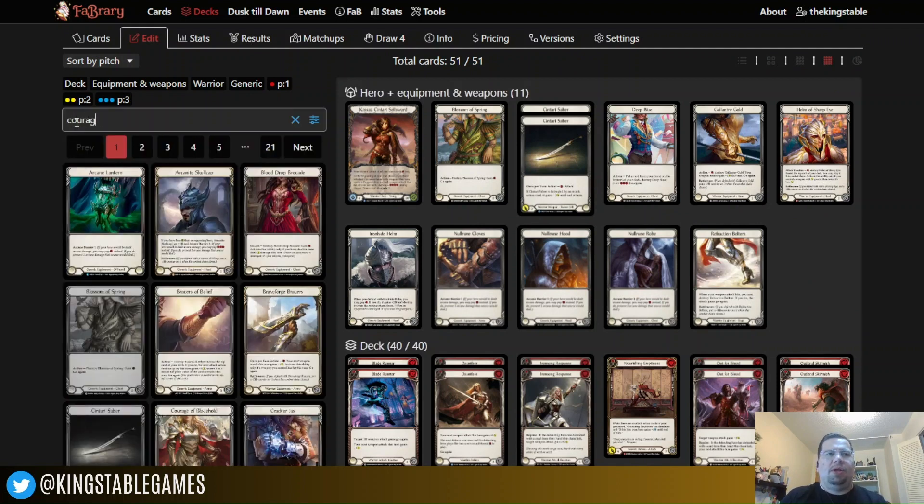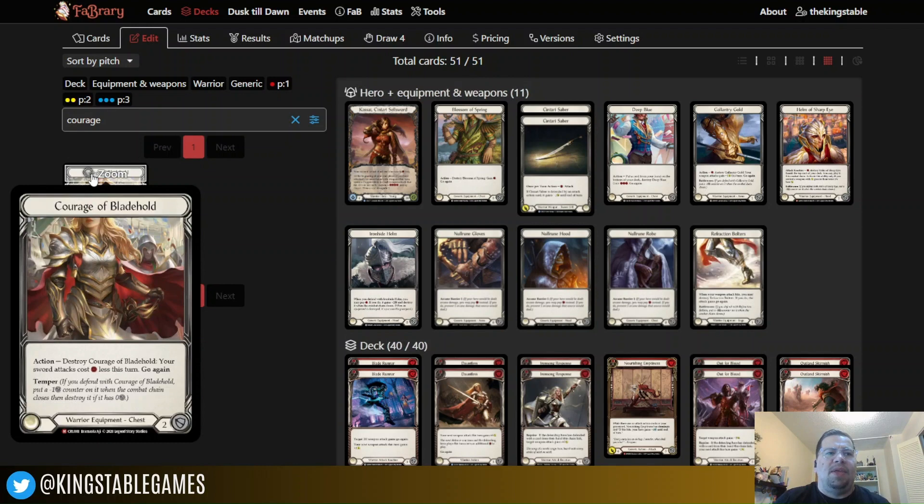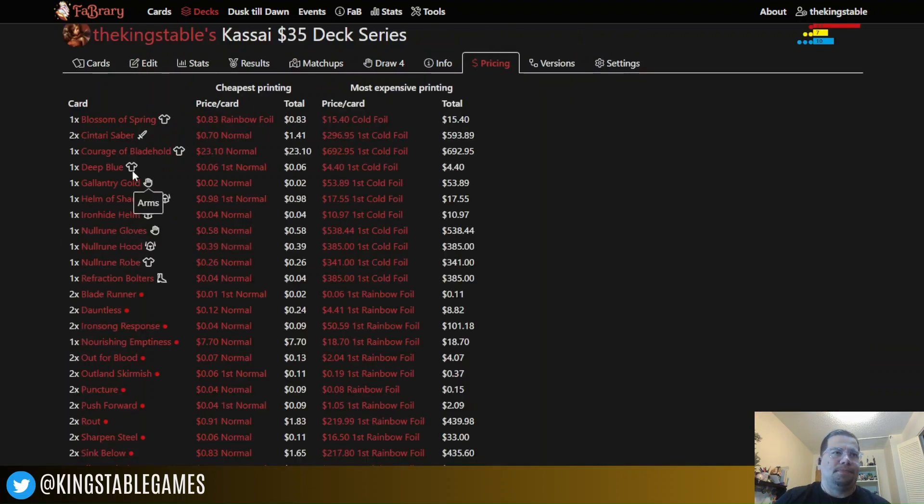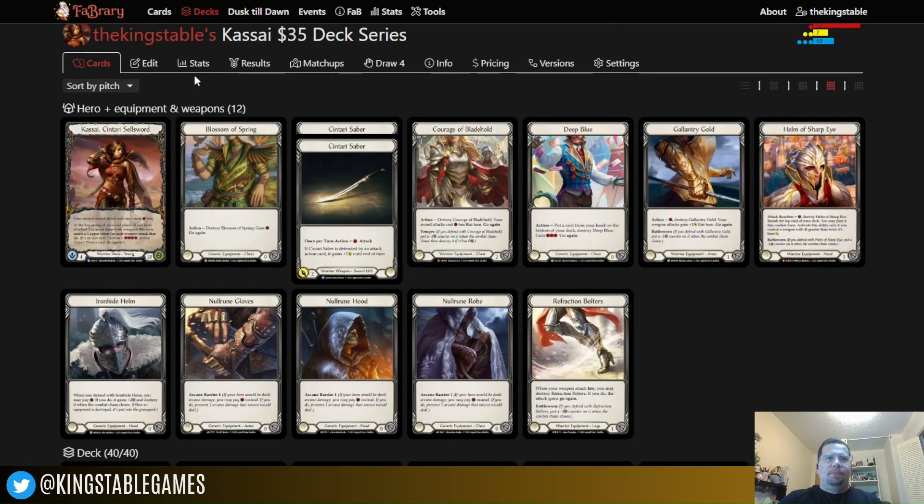If you want to upgrade equipment, look at Courage of Blade Hold. It has the Temper ability and blocks for two, helping you survive longer in Blitz. You can destroy Courage of Blade Hold to make your sword attacks cost one resource less — so the Centauri Sabers are free. And if you're going to play Blood on Her Hands to give swords the ability to attack more than once, and every single sword can attack for free, this is huge. It's a Majestic, not a Legendary, so you can usually pick these up reasonably — Fabrary says about $23, which is not terrible for a really solid piece of equipment.